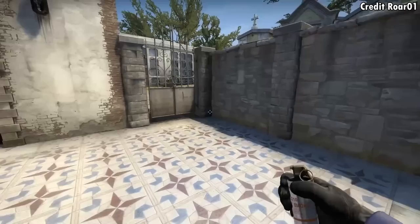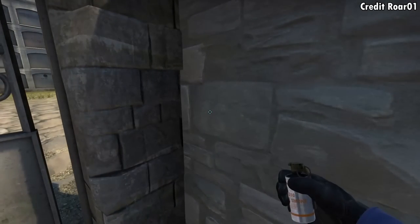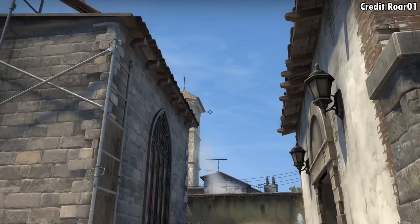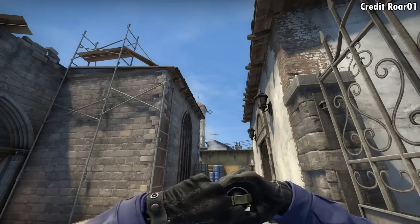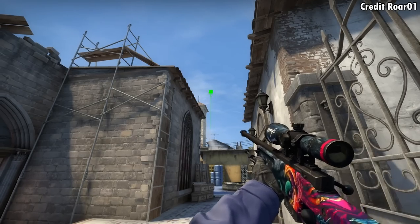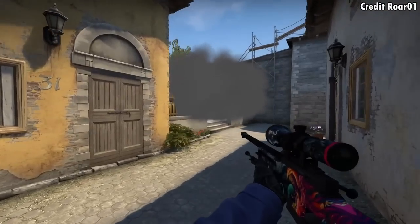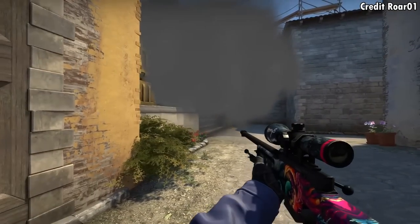Here's a cool defensive one-way smoke thrown from this back corner. While standing, you're going to aim to the right of this roof of this building, then left click throw. This smoke is going to give you a one-way to peek towards the B entrance when the Ts are coming in from banana, and from the Ts' perspective they're not going to be able to spot you.